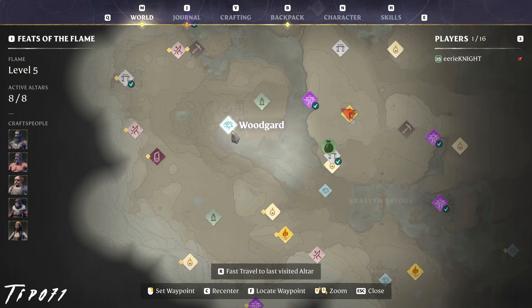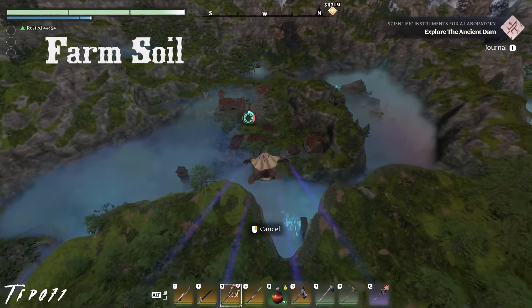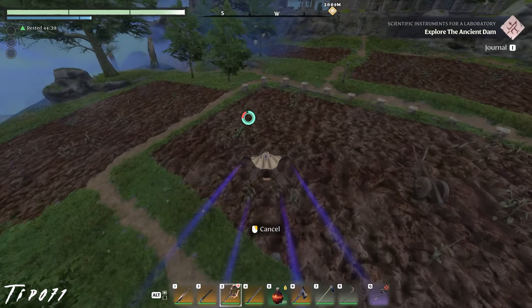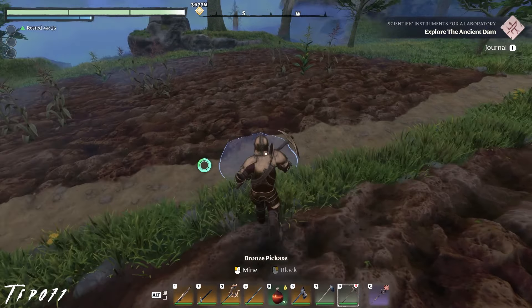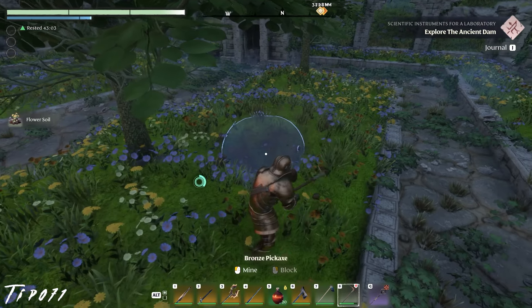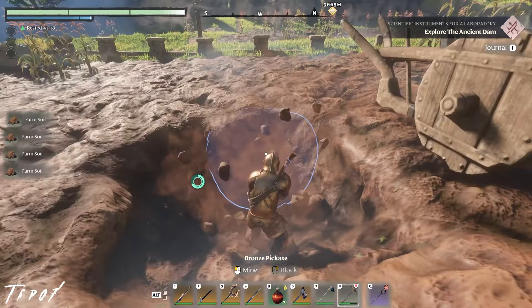Woodguard is a magical place — not just for its scenic views, but also because you can grab farm soil, dirt roads, and flower soil all there. It's the only place I know of where you can get all three. So break out your pickaxe and get to farming farm soil, dirt roads, and flowers. Never craft farm soil yourself — this has all you'll ever need.